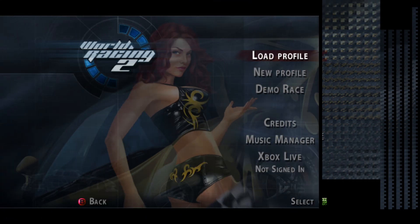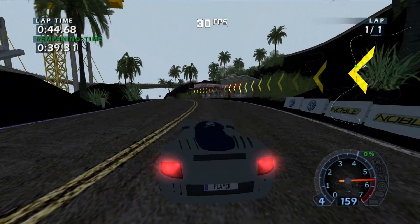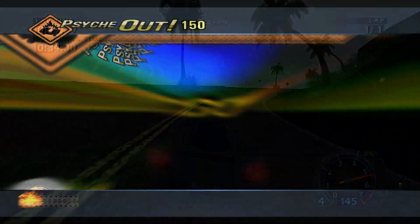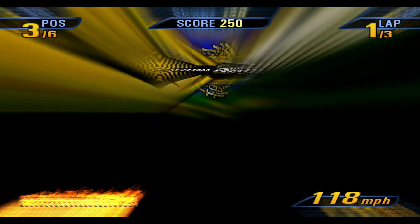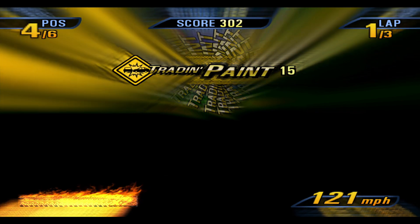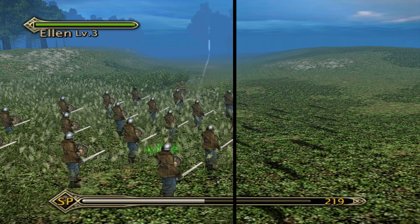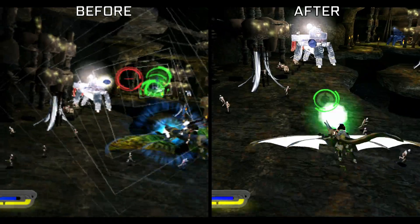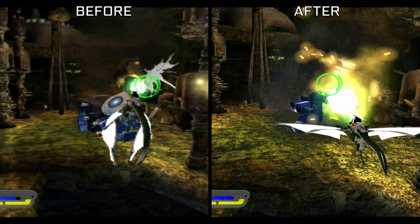A couple of Direct3D updates have fixed the incorrect rendering and crashing in the menus of World Racing 2, and it's now in-game after another update which defaults to shader model 2.a for vertex shaders rather than 3.0. Burnout 3's menus were also fixed by some improvements to screen space transformation, and some changes to Direct3D patches have brought this title in-game while also improving the rendering in other titles such as Kingdom Under Fire and 007 Nightfire.